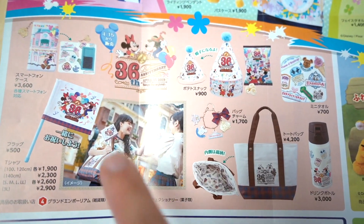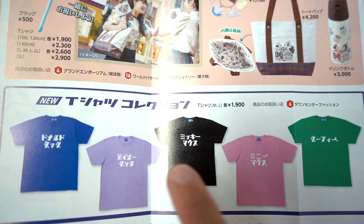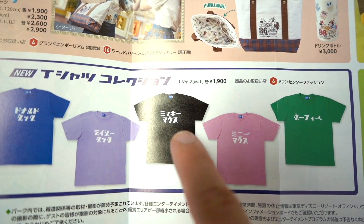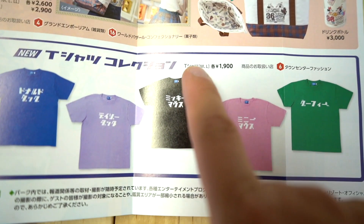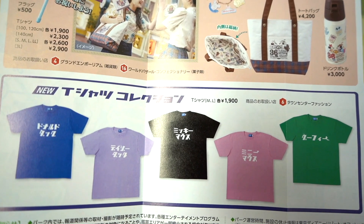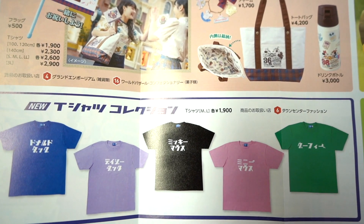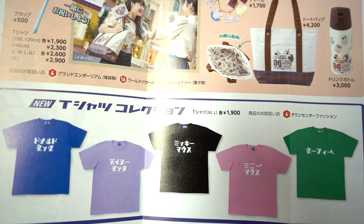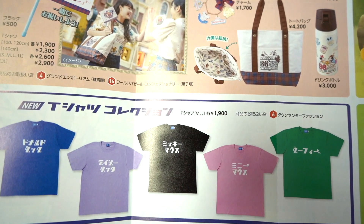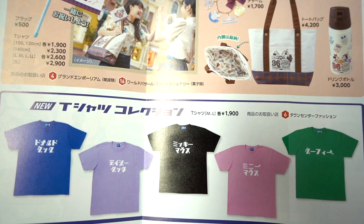I'm sure they'll have a little bit more — I don't think this shows everything. Down here we've got some new t-shirts with character names written in katakana in Japanese: Donald Duck, Daisy Duck, Mickey Mouse, Minnie Mouse, and Goofy. They come in sizes M and L. Just a note on shirt sizes in Japan — if you're a medium in America, Canada, Australia, or the UK, you're going to want to go up one size larger as the sizes run a little smaller. So if you wear a large, unfortunately these may not fit; you're best off trying them on.